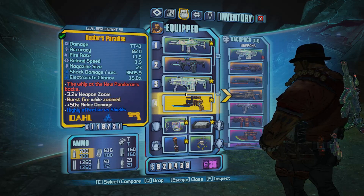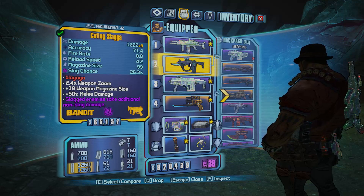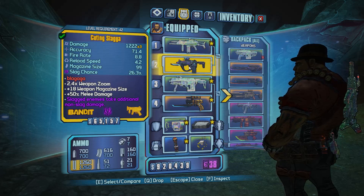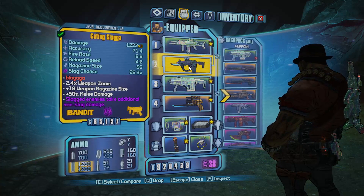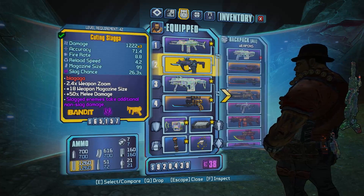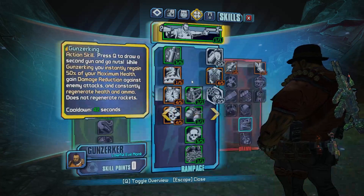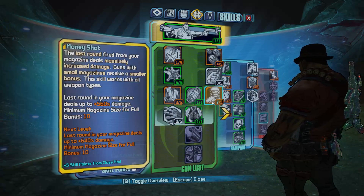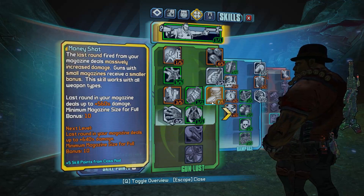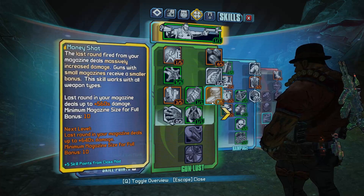As for your other items, you don't really need anything super specific. I have the Slaga here because I want to slag the monster, but you're going to be doing the majority of damage with the Toothpick. If you have the Grog Nozzle, then you're 100% good to go. I don't have it yet, so I'm using the Slaga, which I think is the next best thing. Also, I have a mod that increases my Money Shot skill — having as many points into Money Shot as possible is a great rule of thumb. When you're soloing raid bosses as Salvador, this is going to be your most important perk.